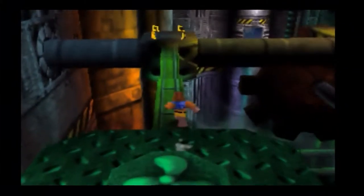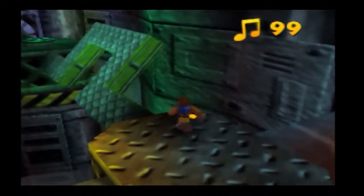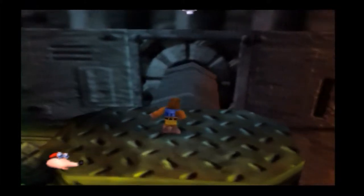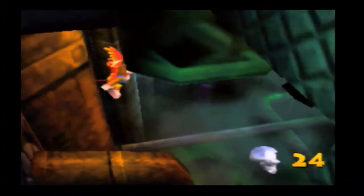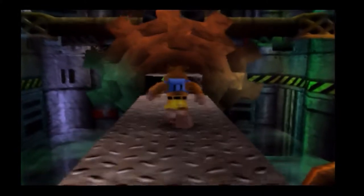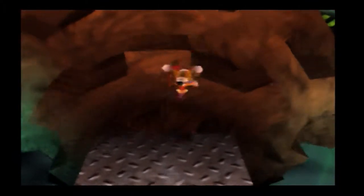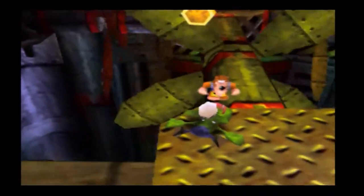The moment you hit the second switch, there's going to be a timer. So leave and hit the switch last — do everything else you want before hitting that switch. Now that we've gotten a hundred notes, I'm kind of safe. Collecting these Mumbo Tokens is a death wish. I just hate those Mumbo Tokens. I died so many times just because I tried to get the two Mumbo Tokens. Eventually I wised up and said screw it, because those Mumbo Tokens are going to kill me more than anything else. Word to the wise: ignore them. You don't need them to beat the game.